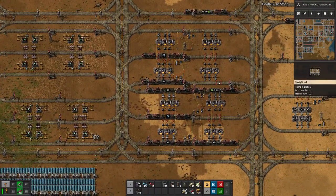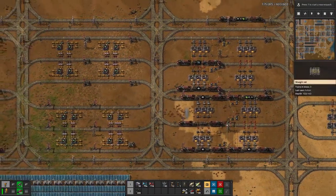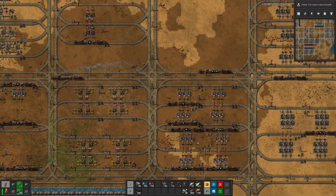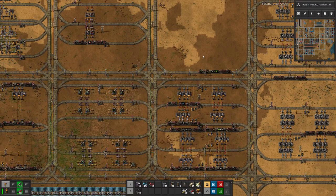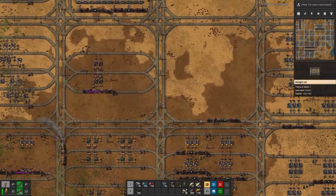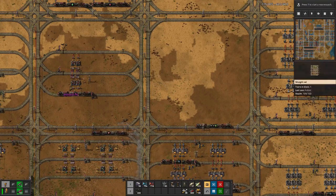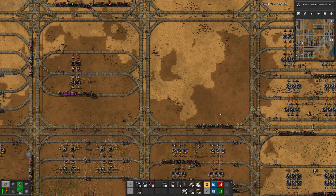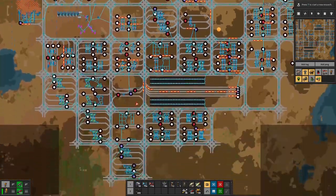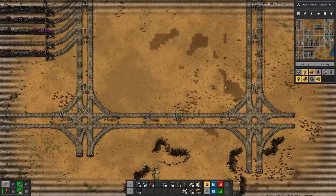We might still have a similar issue if the follow-up station on the schedule is occupied — for instance, the waiting station for green circuits. I think the biggest problem might be if we have a train fueling stop after a loading station. Train fueling should probably come after unloading and then into train loading. I'll also set up a new iron smelting setup up here so we can make the same transition for iron as we have for copper.